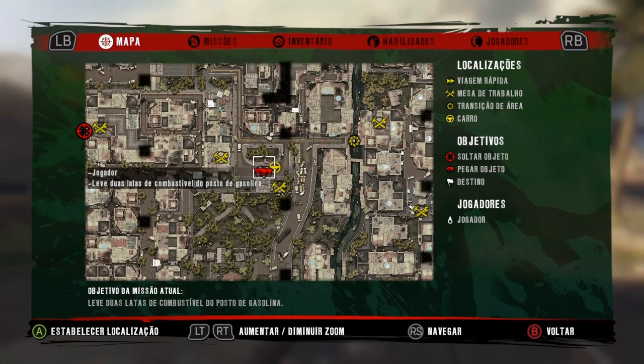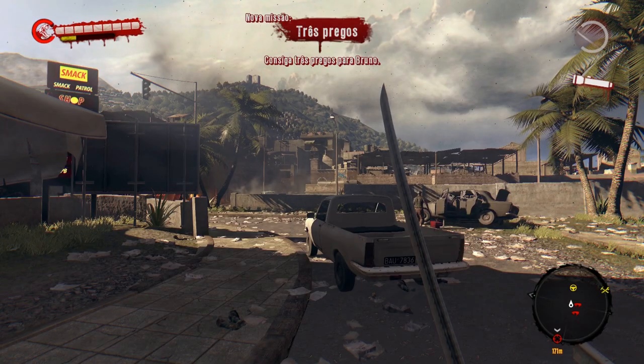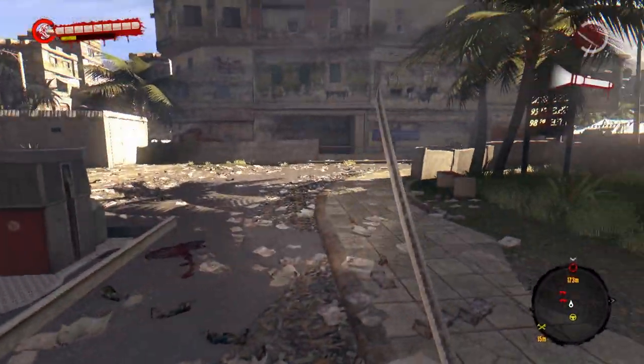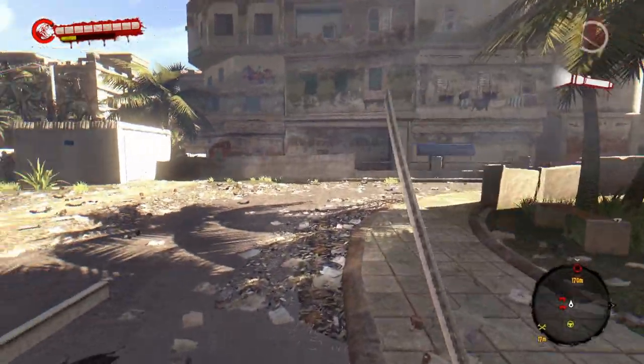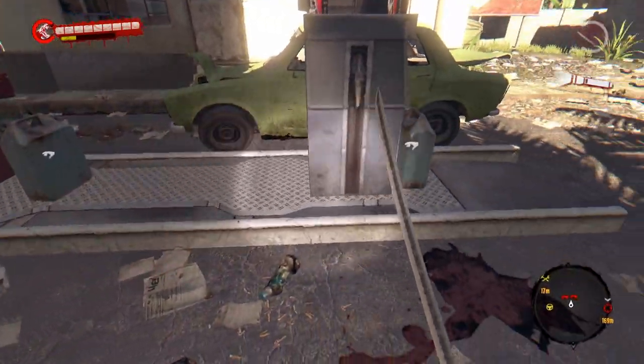Vejam que eu estou no centro do mapa, que é onde fica o posto de combustível. Para vocês fazerem esse 15º glitch, vocês deverão avançar na história do jogo até vocês chegarem aqui no mapa da cidade abandonada — que é no momento quando vocês forem fazer essa missão primária 'suprimentos de barco', com o objetivo de levar duas latas de combustível do posto de gasolina. Vocês deverão vir até aqui no posto de combustível. Assim que vocês chegarem aqui, o jogo salvará automaticamente criando um ponto de controle.